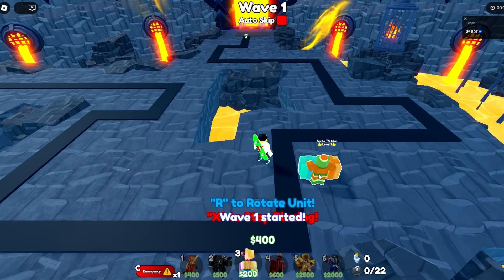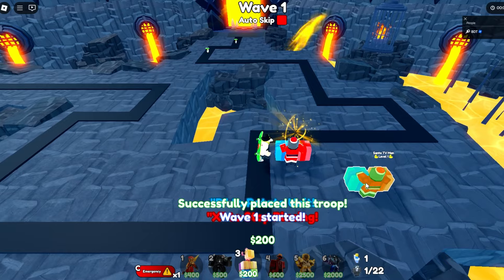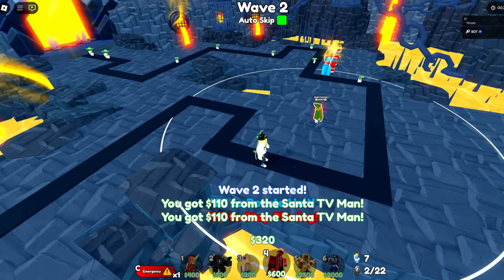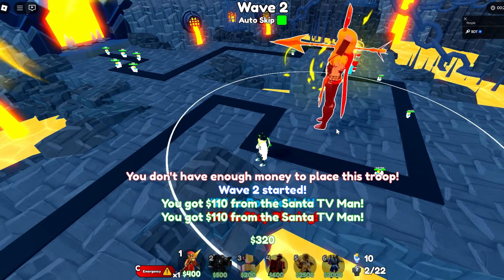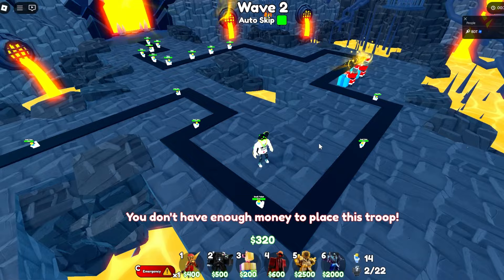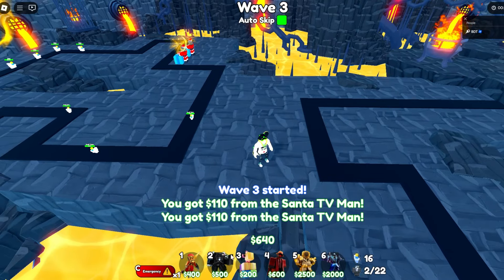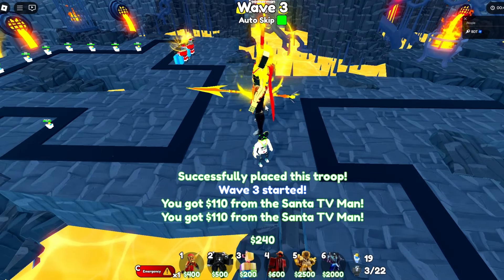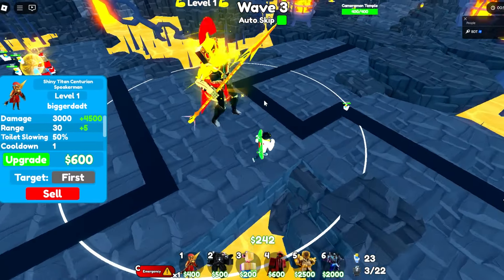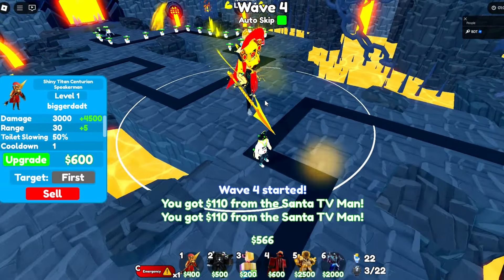I'm gonna drop some farms real quick — starting with 400 so I'll get some santas down. We'll stick one down, auto skip one more time, stick one back here, and now we're on 2x speed. The first thing I put down is almost like a starter unit at 400, which is pretty crazy, and it's a god.